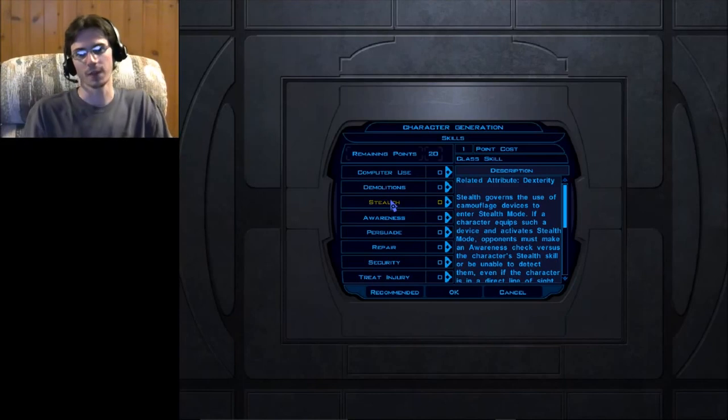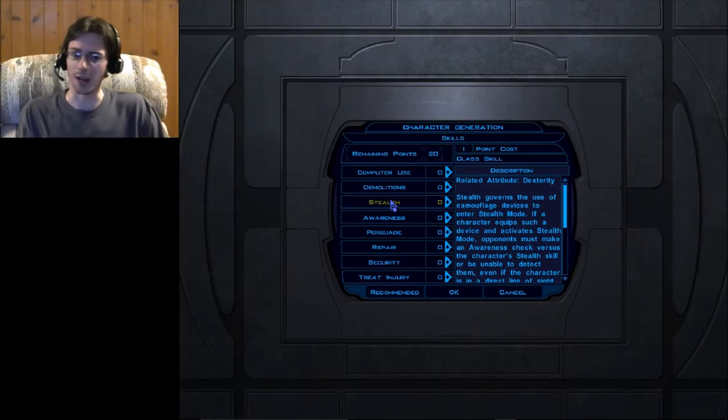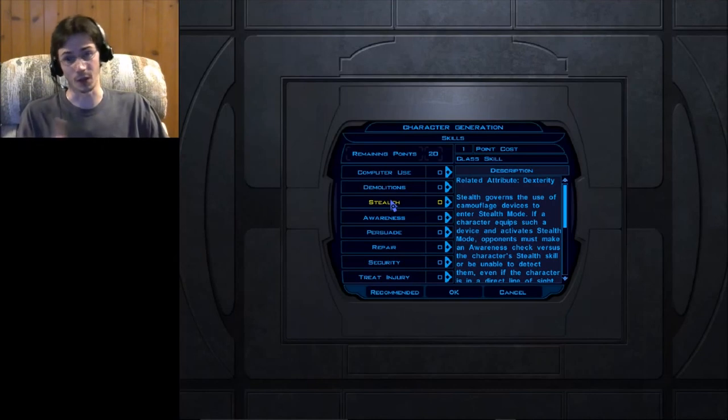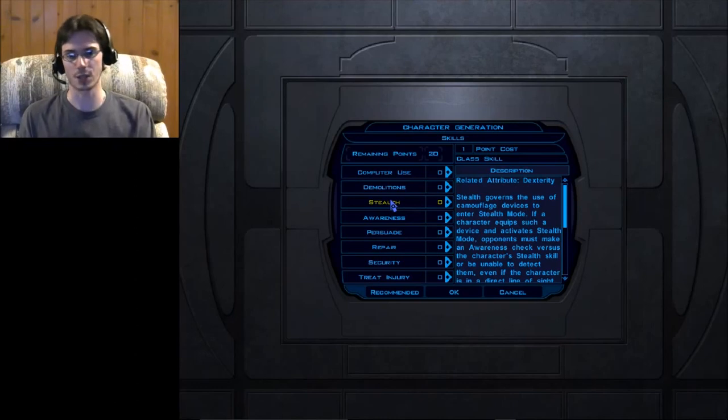Stealth gives you the ability to access stealth mode if you have a compatible item like a stealth field generator. In stealth, enemies can't see you if you're not in their line of sight, and if you are, they must check their Awareness skill to detect you. Only one character can be in stealth at a time. While stealthed you can open doors, repair droids, search lockers, and access computers — but the instant you enter combat, stealth mode is deactivated.